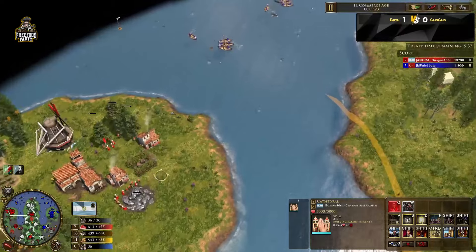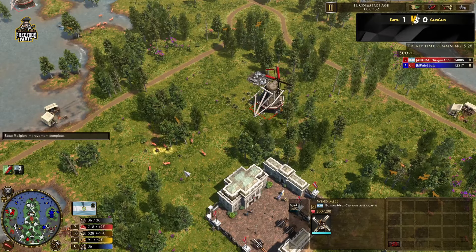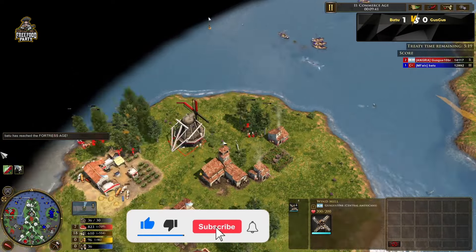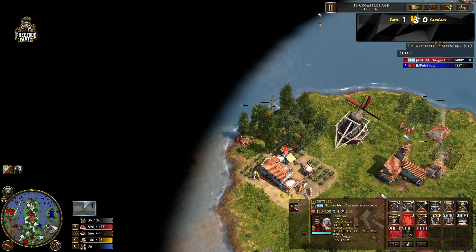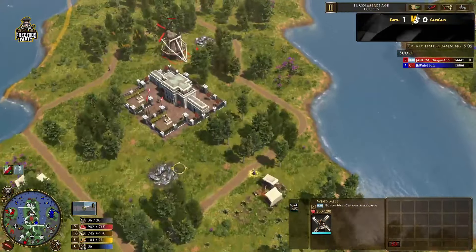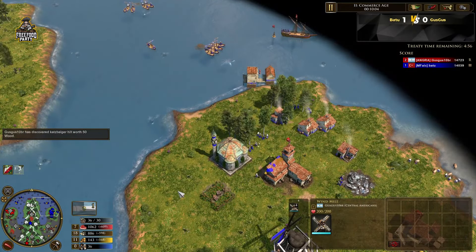This card sometimes — because he's overpopped — he could have sent the one that gives him six fishing boats. Guz Guz man, look at this — he has four windmills right now, that's four food per second. How much villages gather food per second — these guys gather one food per second. So this is pretty much almost like four extra villagers that he managed to get with the windmills.